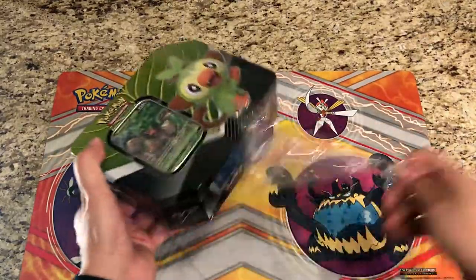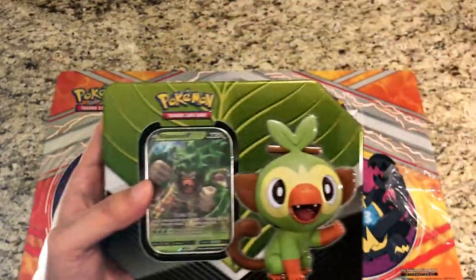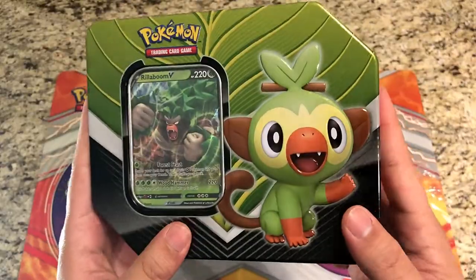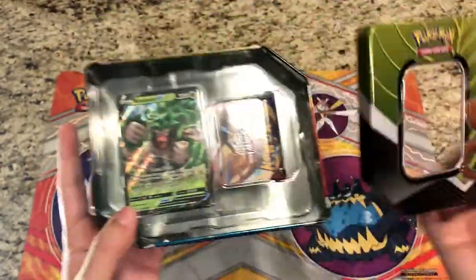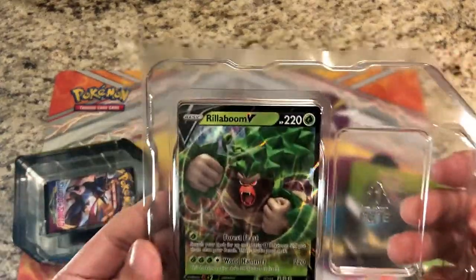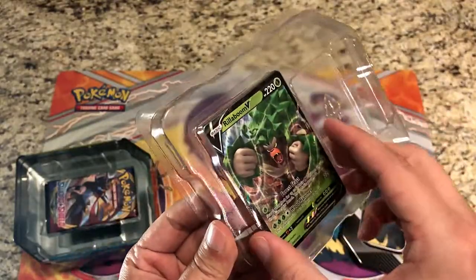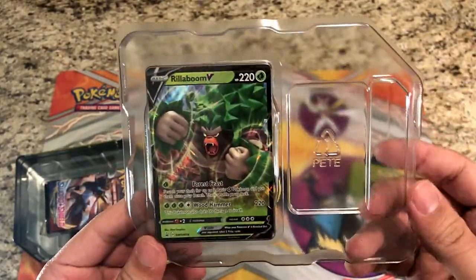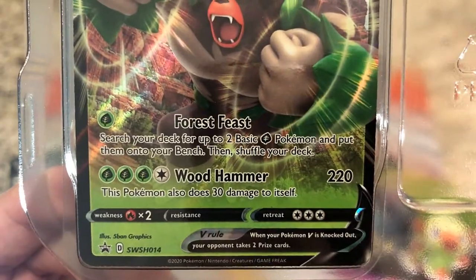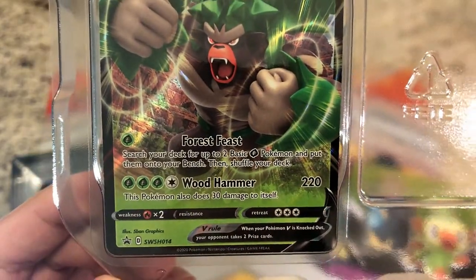It's a bit difficult because of the size — these new tins are a lot smaller than what they used to be, or at least compared to the tag team tins. They are smaller but embossed, which is nice. With Grookey, you get a nice V card. It's nicely packaged and well protected. There's a pull-out tab on the back that makes it much easier to remove cards without damaging them. The Rillaboom V card looks really great — Forest Feast lets you search your deck for up to two basic Leaf Energy or Leaf Pokemon and put them onto your bench, then shuffle your deck.